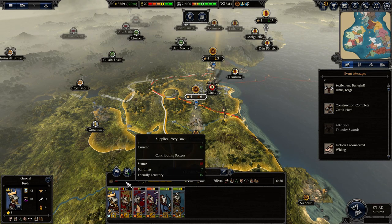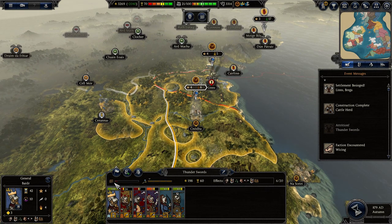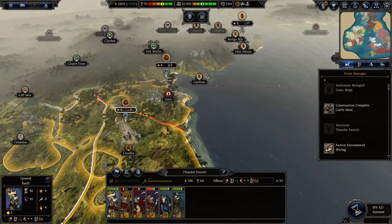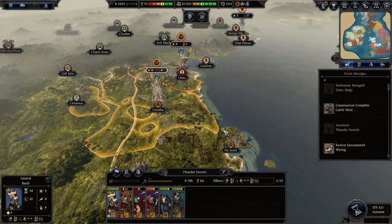He ran out of supplies but he should be able to get more now. Managing the supplies is important in this game, as is estates for your people, keeping that loyalty up. Definitely want your settlements to be happy as well - the rebellions are real in this game. Supplies is kind of weird in this game. If you have lower food, you can be suffering attrition while in town and they won't be restocking.